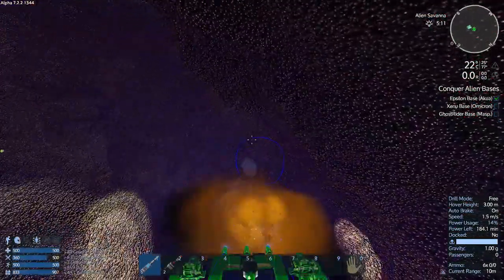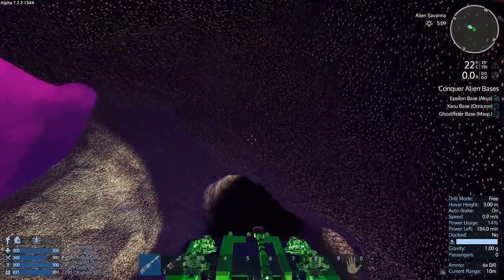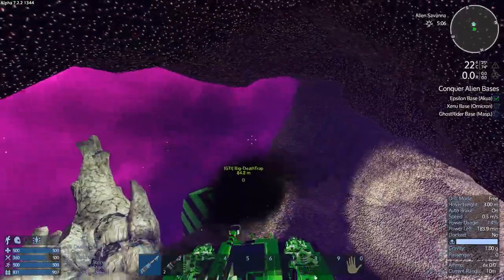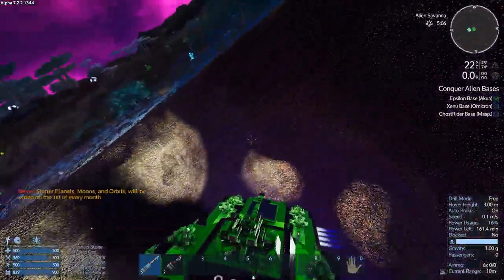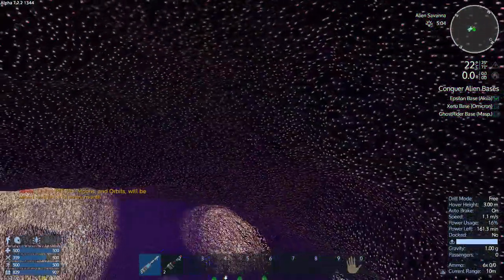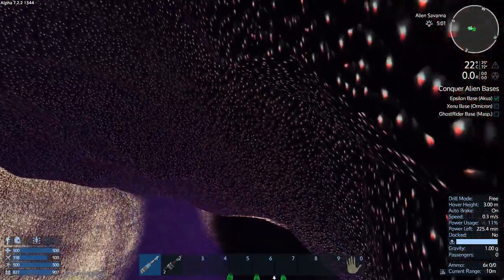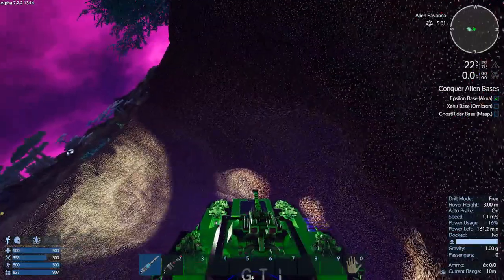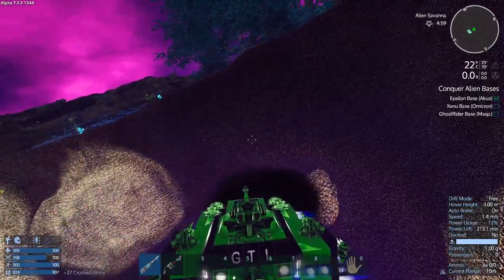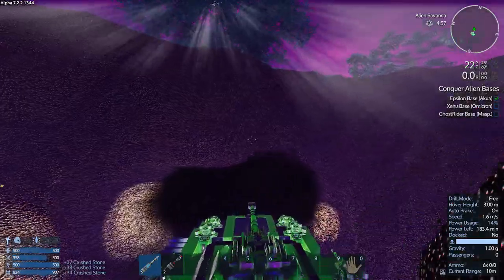We've got a lot of gold coins. These chunks are so big they take a while to pop. Let's get out a little bit. Sometimes if you get a little too nose-in you hit the terrain and it ejects you out enough to clear an area.